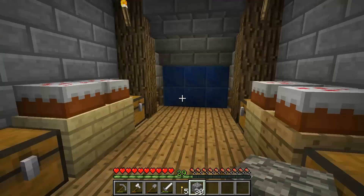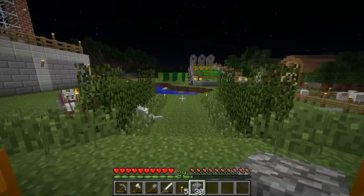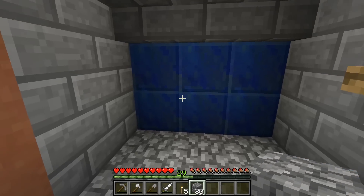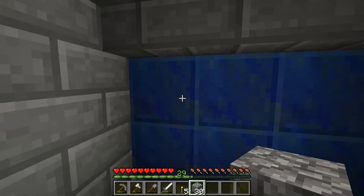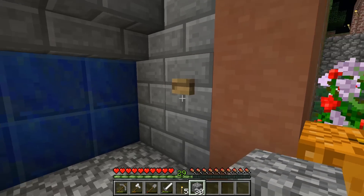Most importantly, it's triggered by a tripwire and I can run at it. It opens so fast that I don't stop running — I don't hit a wall. So that's really, really important about this door.